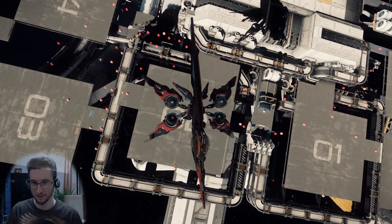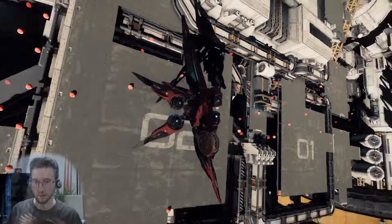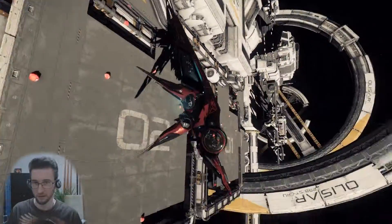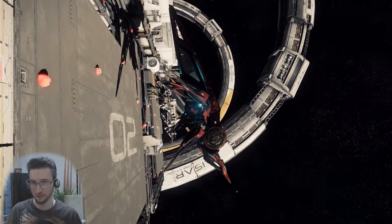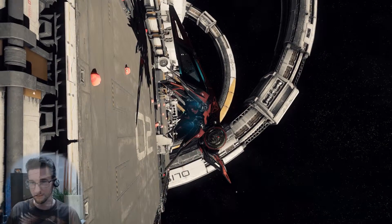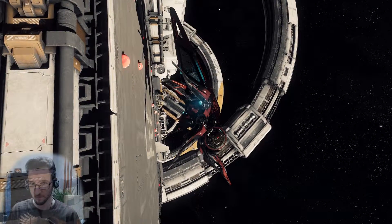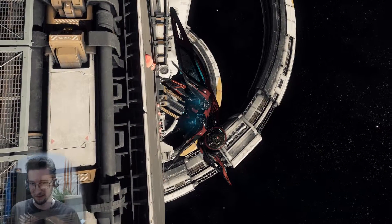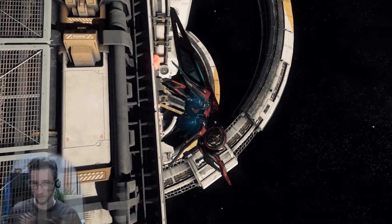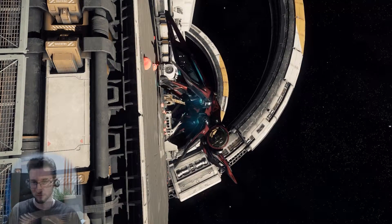With keyboard controls, the thrusters have latency in how they react, and even if I tip backwards while in decoupled mode it will approach too quickly, so I have to do this very gently. You might not see where this is going yet, but you will in a moment — this is actually the way you would land a giant insect-like ship. Almost there, just gotta be careful with those little antenna-like things, but this will reveal a very new perspective on this ship.